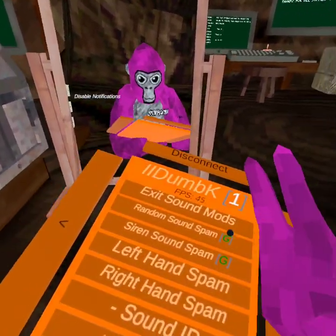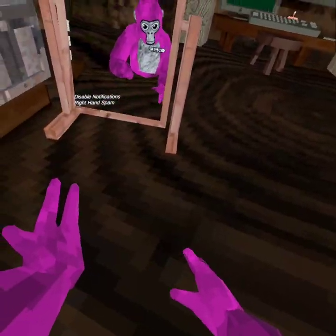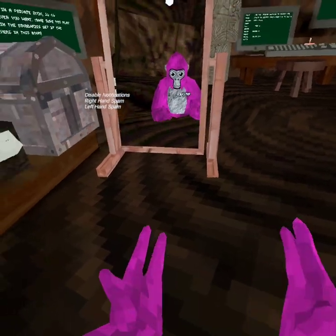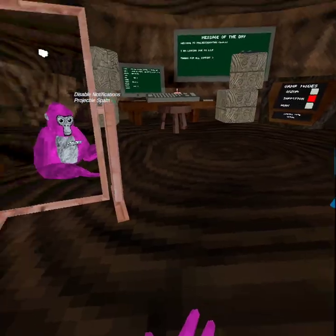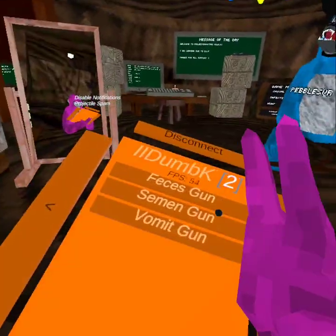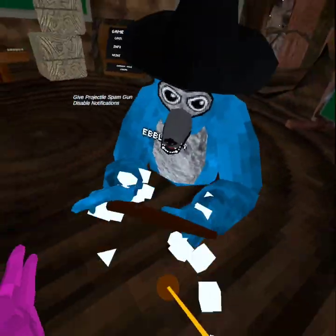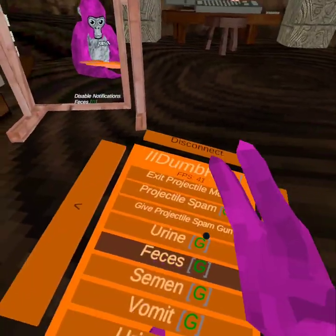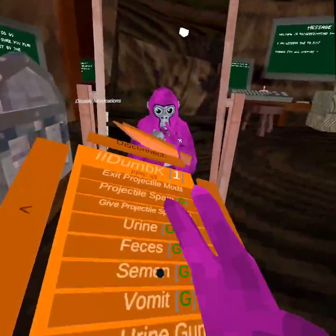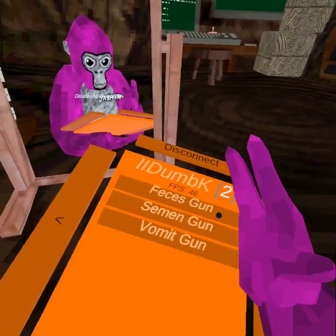Spam mods work. Sound mods: siren, left hand, right hand, both of them. Sound up doesn't work. Projectile spam, spam gun, give projectile spam, pressure grips. Urine, feces, vomit — urine gun doesn't work, none of those work besides vomit gun. This video is going to take forever.